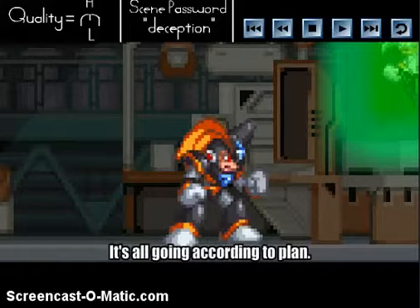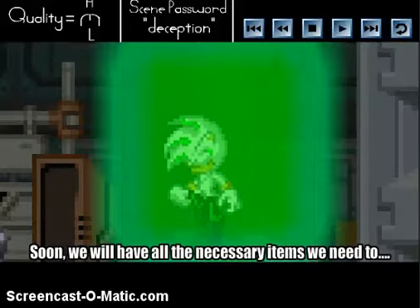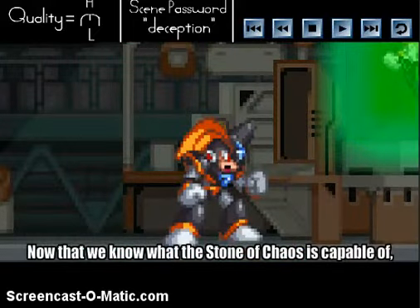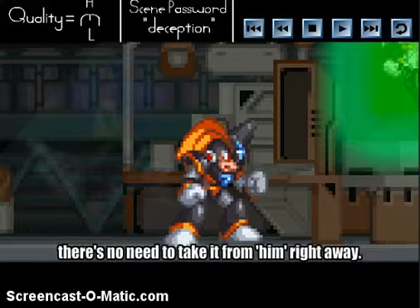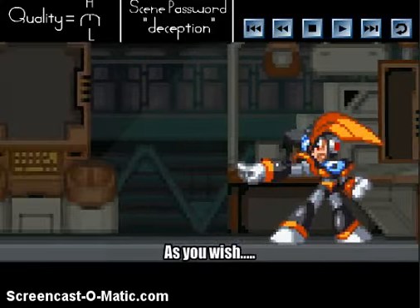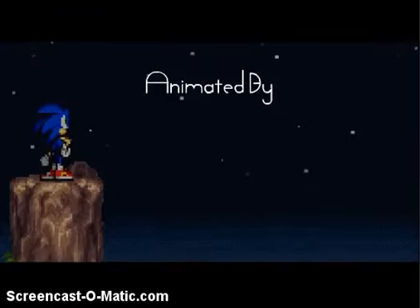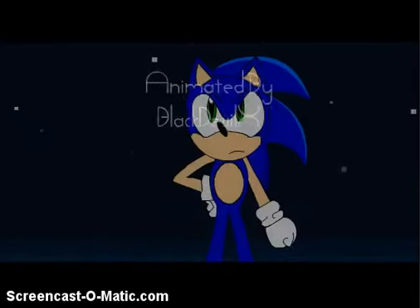It's all going according to plan. Soon we will have all the necessary items we need to unlock the gate of destruction. Now that we know what the Stone of Chaos is capable of, there's no need to confront him right away. Go and lead them right into our hands. As you wish, Master. Yes — plot twist: Link is actually a bad guy.